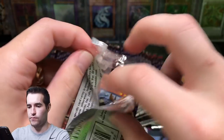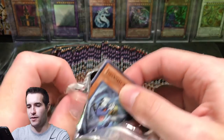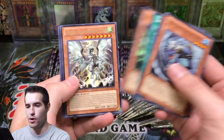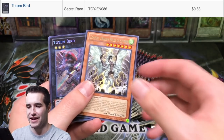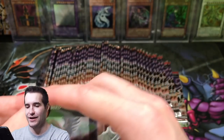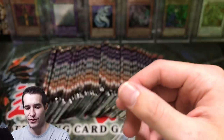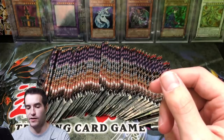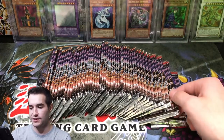These ripped packs are going everywhere and it's just kind of killing me. They all rip up and they're hard to get out of the pack - very annoying. Come on baby - Totem Bird and a nice rare. We got the Tempest Dragon Ruler of Storms and a Secret Rare Totem Bird. Our third Secret Rare of the box - very interesting looking bird there, and a nice rare. That was a pretty good pack - Secret Rare and nice rare. You can't really do any better than that.